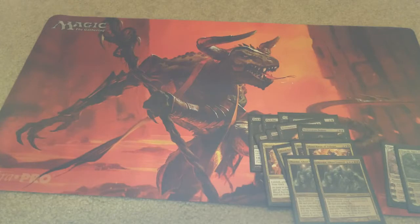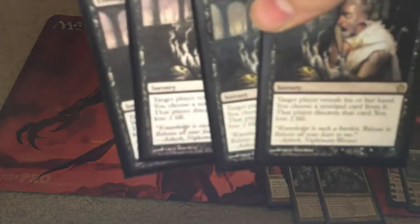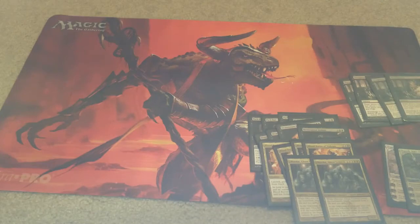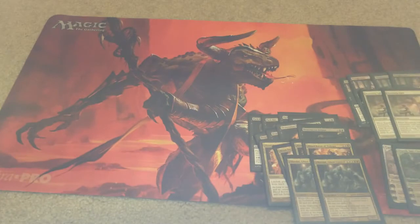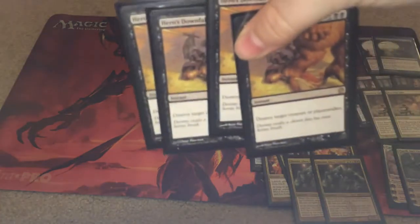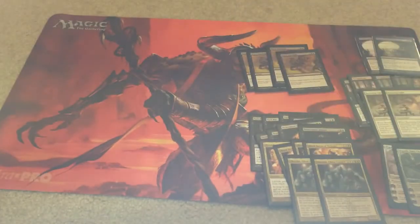Now for Sorceries, I think this is pretty self-explanatory, but we have four Thoughtseize, four Hero's Downfall, and four Devour Flesh.